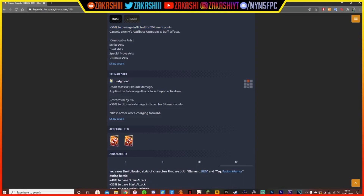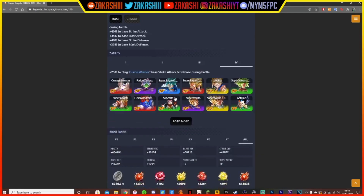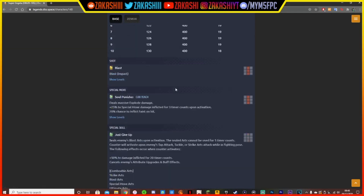I don't even need to read the rest — Zenkai this guy. If you see the booster pack and you don't have him at 7 stars, I recommend buying it, but there are also missions so do the missions first. The ultimate skill, Ultimate Judgment — deals massive explode damage. He gets 50 ki just off getting the special move off, and then plus 50% to ultimate damage inflicted. And it has blast armor, which I don't believe it had before. This guy's going crazy — he's a whole new unit.